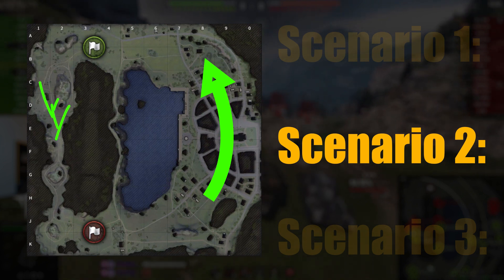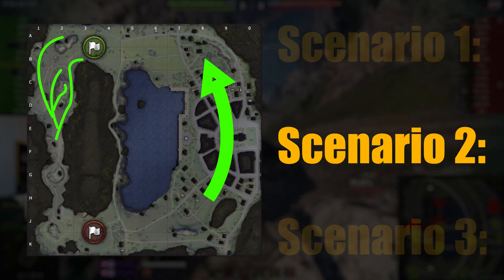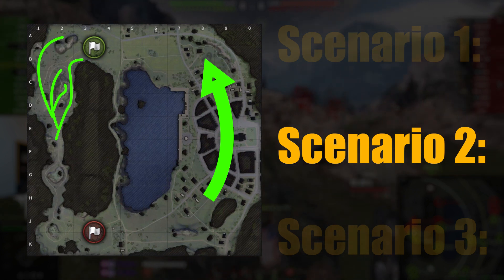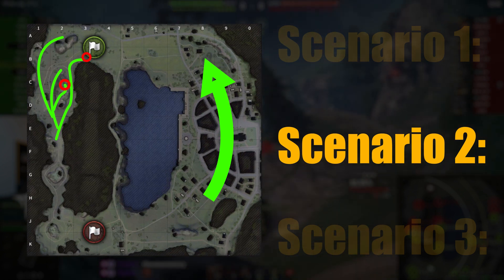For scenario two, your allies have won the city and you won the valley. You actually have multiple lanes to push through — you can push on either side of their big mound, or you can drive up and use their C2 position against people trying to fight you from B3.